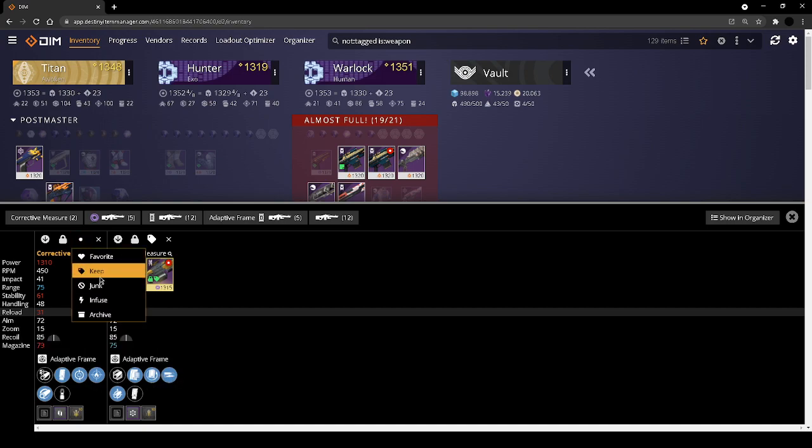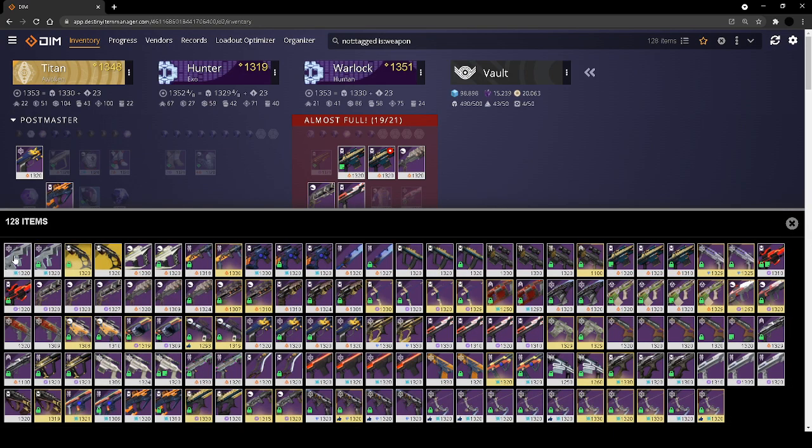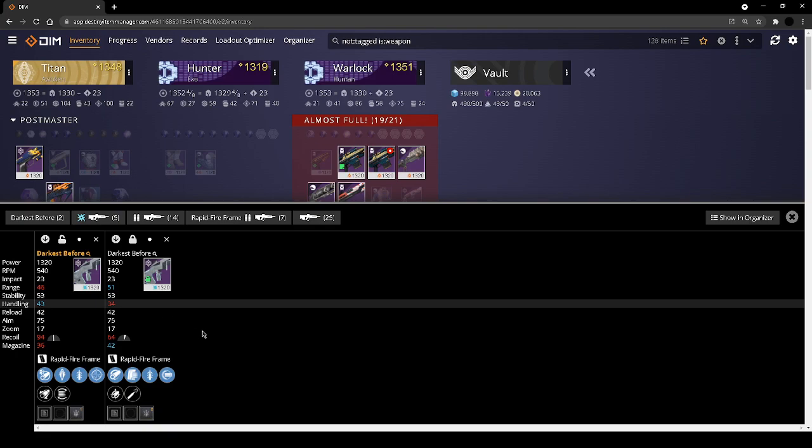The Corrective Measure — I love rewind rounds, and the fact that it has high impact reserves and rewind rounds is really fun. For the Darkest Before — crazy PvP weapon, you see it a lot in six-man and in Trials. Off the cuff I feel like this is my PvP one — it's got range, high caliber rounds, quick draw.